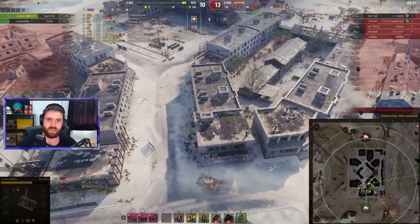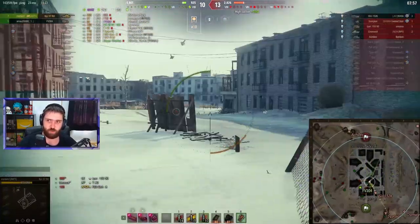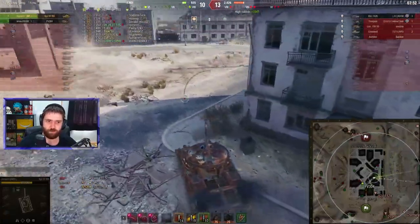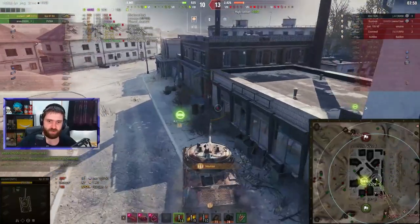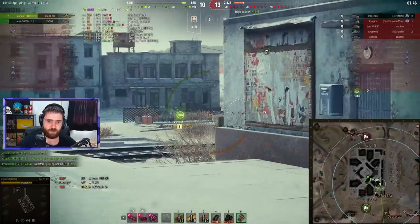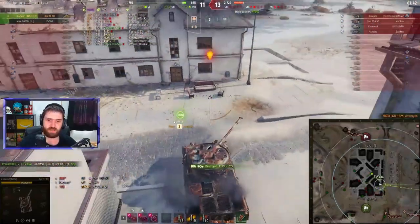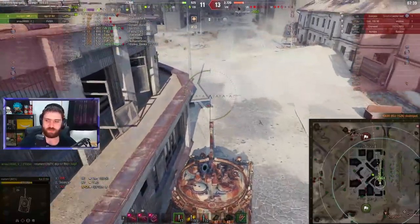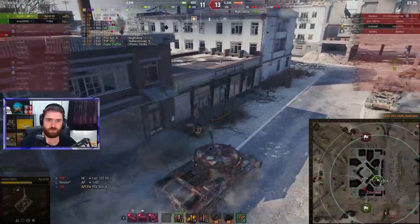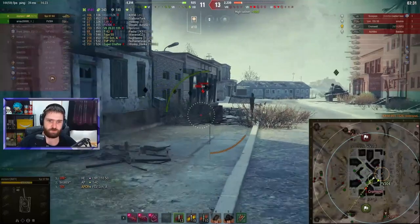And there's the ISU — with a high roll it can actually one-shot Mortem, which is definitely not what we want. Trying to be cheeky and flank around, using Intuition to switch to AP rounds instead of HEAT. There's the ISU — luckily the shot goes in. What a close one! Now it's a Scorpion, Cromwell, Achilles, and the artillery against Mortem with their FV 304 friend.